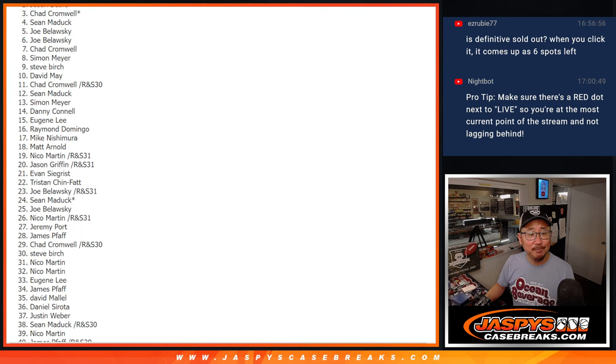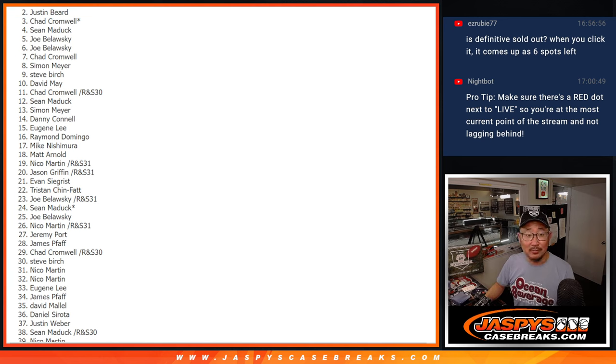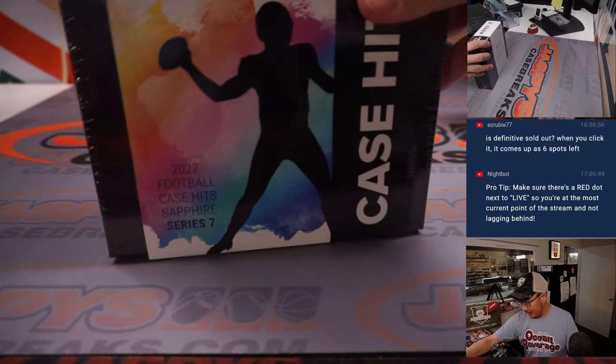So spot three — Chad, just on the outside looking in, but I appreciate you getting in. Spot two, you get the autographed jersey box, this very one right here — and that's going to be Justin. Wow, nice. Get a lottery ticket, Justin! And name on top? Nico. And Nico, you'll get the case hits.